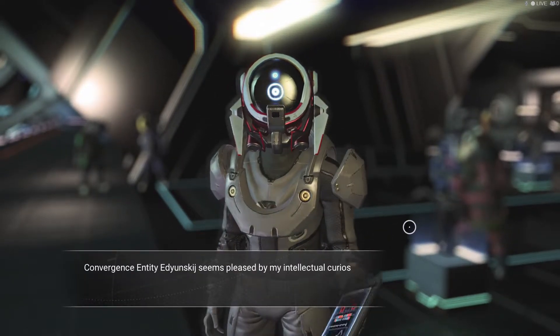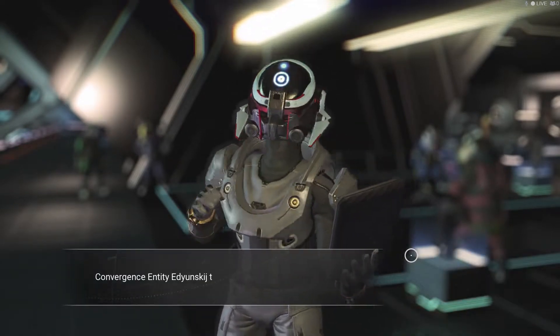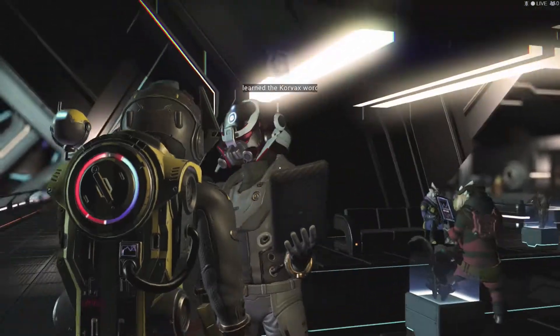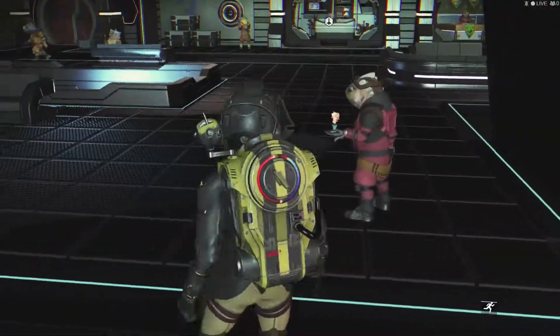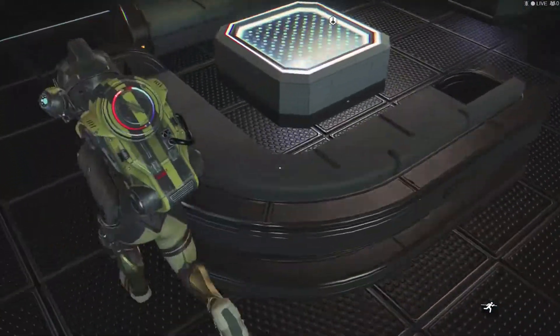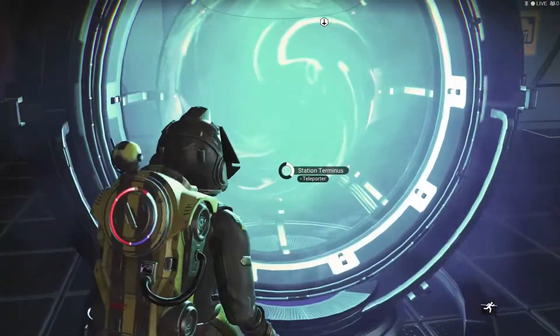Request dialect help — there we go, that's fine. Show them friendship symbol. No travelers — kind of. Let's activate this thing real quick.